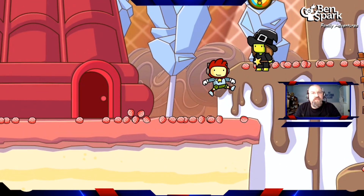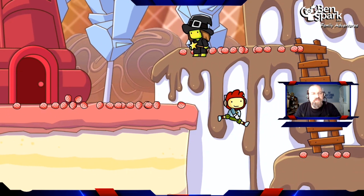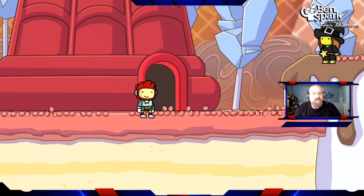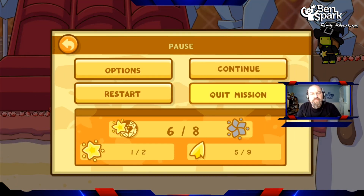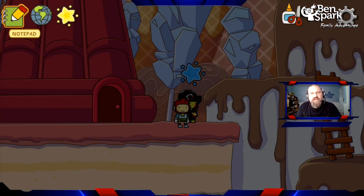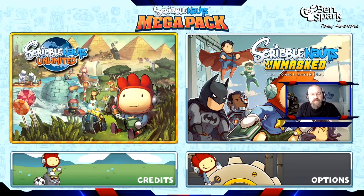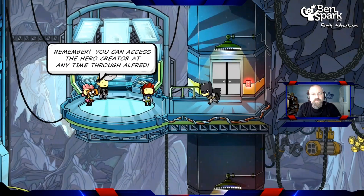It looks like there's a hint I can get from her — some sort of weapon — but I just used cookies. They're all gone now so it doesn't matter. That is Scribblenauts Unlimited. I'm going to quit the mission, save and quit, and return to the title screen, because next I want to go over to Scribblenauts Unmasked: The DC Comics Adventures.